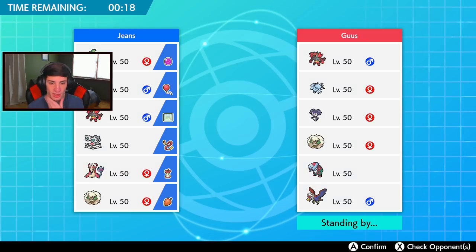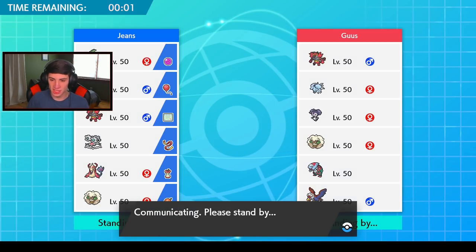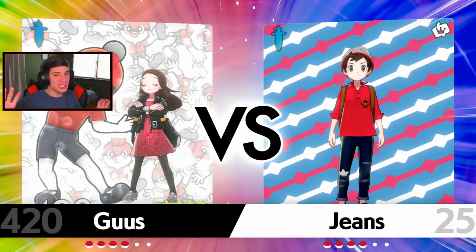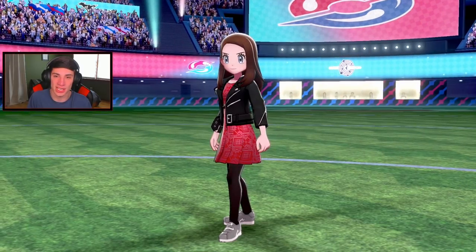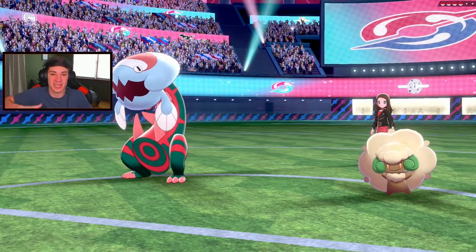I'll bring Klinklang in the back - do I go Flygon again? Flygon can work a little bit better with all those coverage moves and they don't have too many physical attackers. Once I get Tailwind set up, Toxtricity can definitely do a lot of work. Also, about my trainer card - I know people say to change it, but it's kind of a running joke on the channel. We're keeping it OG!